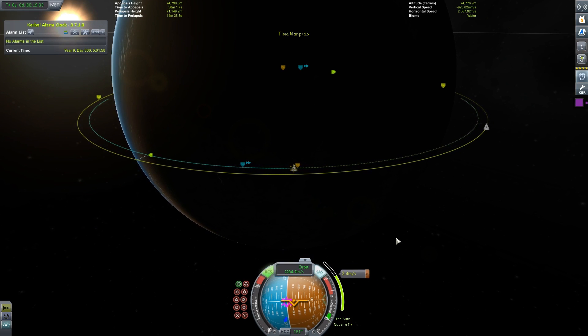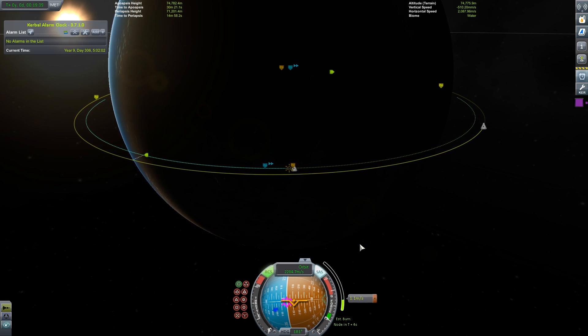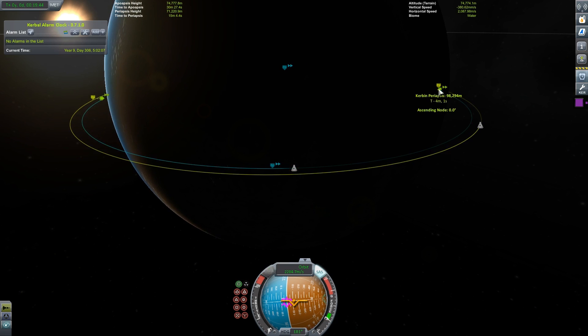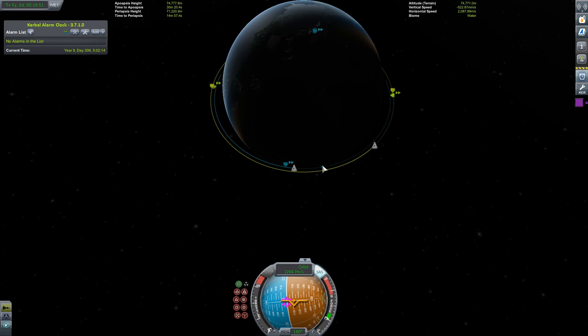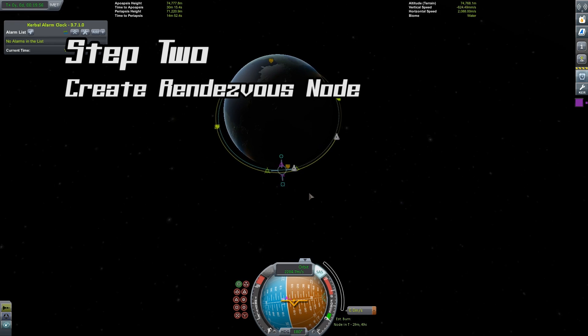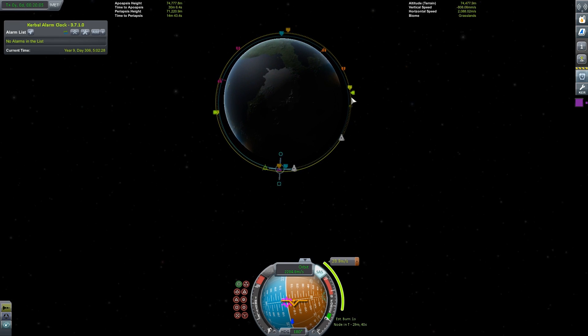If you overshoot it, you can always use RCS to back yourself up. You should now have an ascending and descending node of 0 degrees. For the next part of the rendezvous, create a maneuver node just behind your vessel and drag prograde until your vessel's trajectory intersects with your target. You should see a pink and orange node appear on the track. These nodes show you and your target's position at that point of intersection.